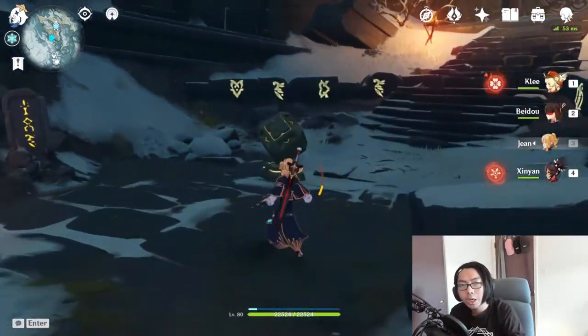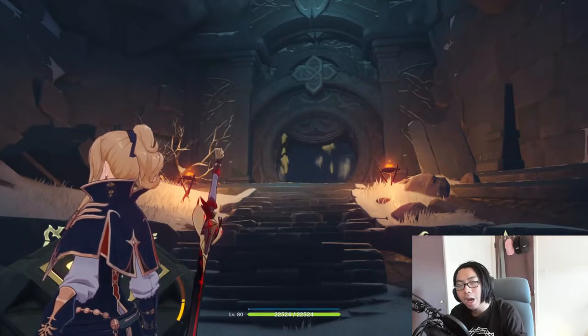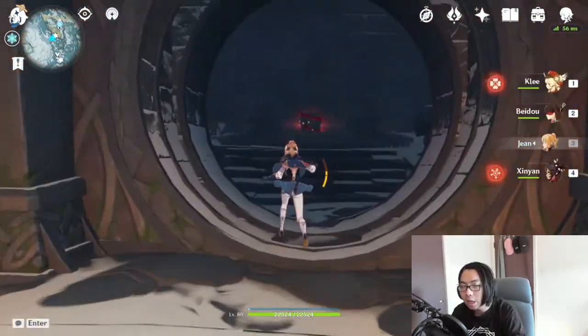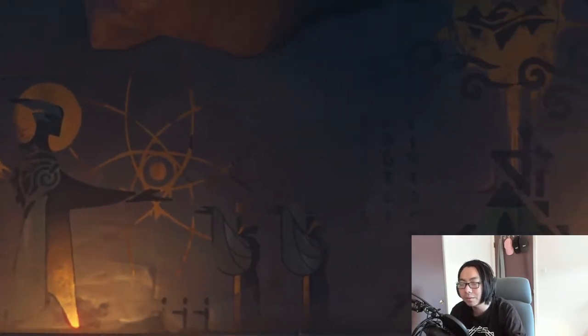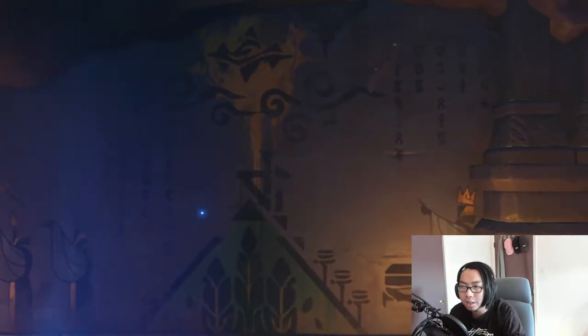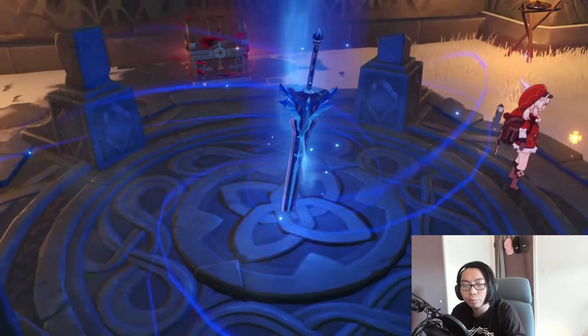Hey what's up you guys it's YubiFire bringing you guys another Genshin Impact video. Today we're going to be talking about how to open up the final secret room in Dragonspine. In this secret room there is going to be a four-star claymore that you can get, but you have to finish the whole Dragonspine area to basically unlock this last room. But enough talk, let's just get right into the video.